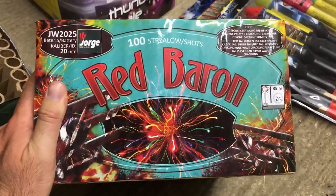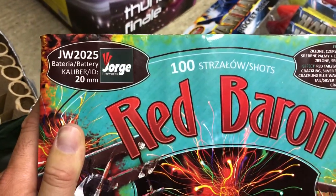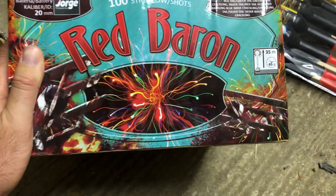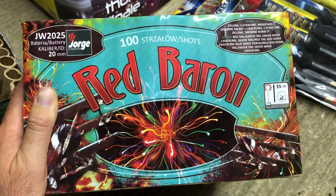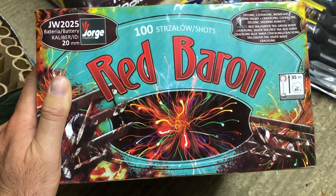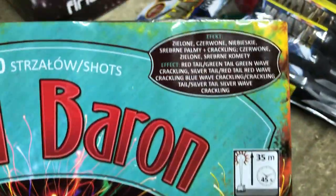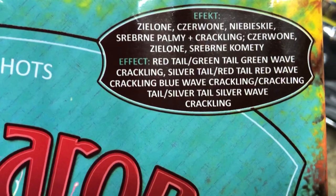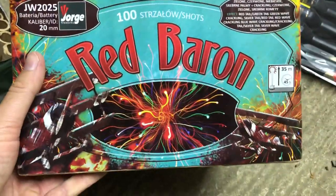Starting off with Red Baron, this is a 100-shot 20mm cake from Yorgi Fireworks, JW2025. A 100-shot cake with a variety of effects. When I bought it I didn't actually see the video of it — I just liked the graphics and it was a really cheap price, so I went ahead and got it. There are plenty of videos of this one online. So that's Red Baron.